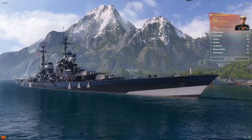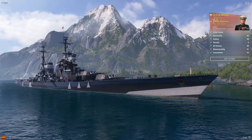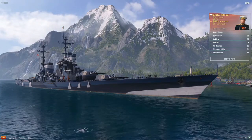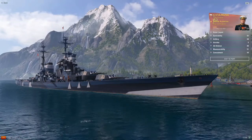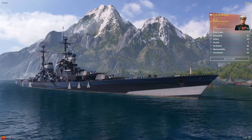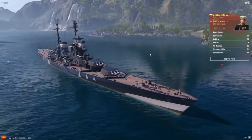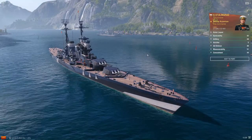Hey, FlimsyLunchTrey here, and welcome to World of Warships in our Saturday edition video. Today we're going to be looking at the Tier X Premium Soviet battlecruiser, the Stalingrad. Stalingrad is a ship which you can purchase in the armory for steel, and she is a great steel ship choice.